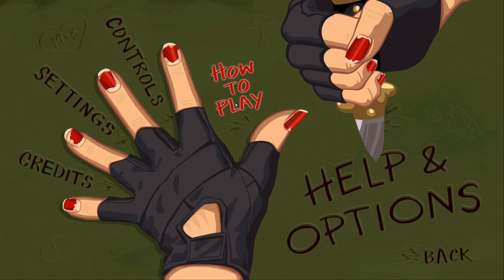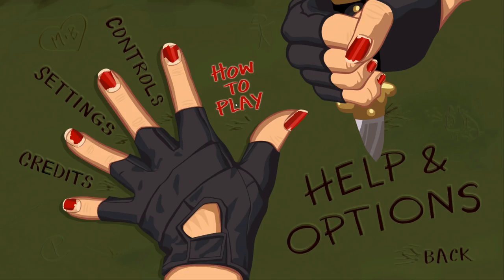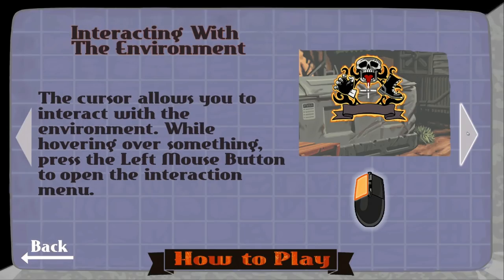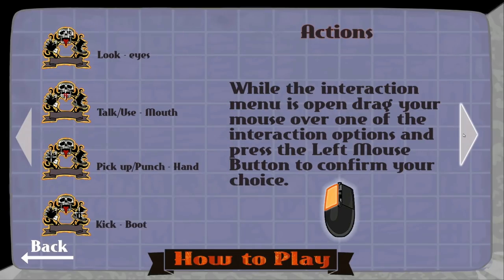I'll take us through how to play, because if things have changed dramatically it'll be good to know. Navigating: use the mouse to point your cursor where you'd like to go, then click and you walk there — it's a point and click adventure. Interacting: the cursor allows you to interact while hovering over something; press left mouse button to open the interaction menu. While the menu is open, drag over an option and press left mouse button to confirm. Use eyes to look, mouth to talk, hand to pick up or punch, and the boot to kick.